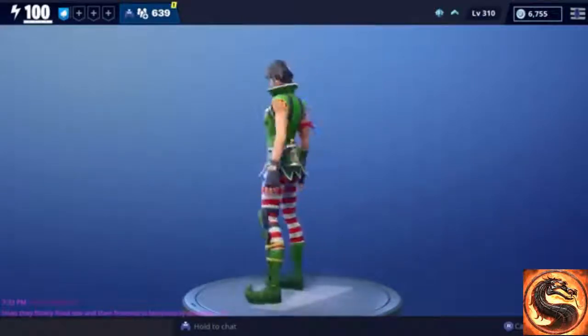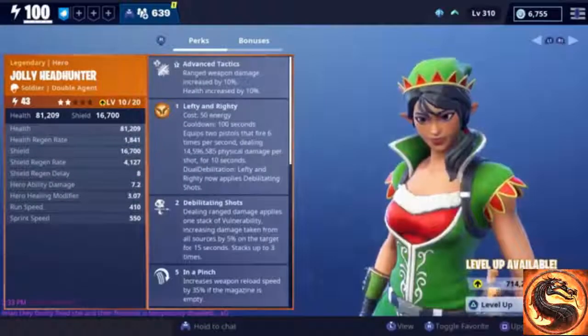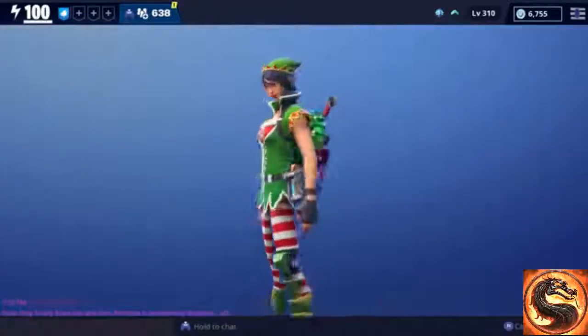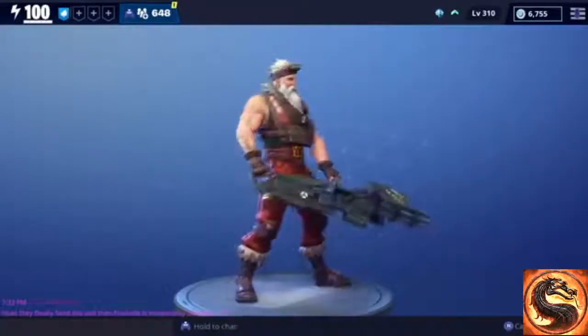I'm assuming you'll get the helmet and stuff when you evolve them — let's go ahead and do that now. After you evolve Jolly Headhunter once you're going to get the hat. After you evolve her twice you get a backpack on her back — that's what the new Jolly Headhunter soldier looks like.